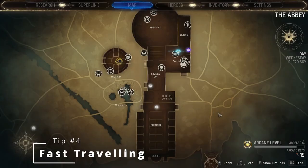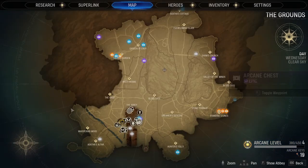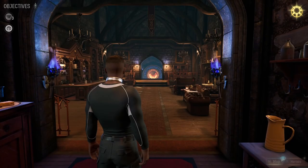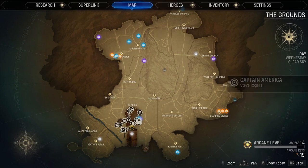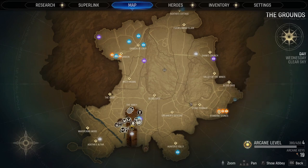You can actually fast travel around the abbey grounds — I didn't realize this early on. Pressing Tab or M shows the abbey map, but pressing F opens the full grounds map. As you explore, you unlock points of interest and fast travel points. Holding E on a fast travel point lets you travel there — for example, to Dreamer's Descent. For fast traveling back to the abbey, there's no diamond icon to hover over; just hover directly over the abbey itself and it's already a fast travel point.